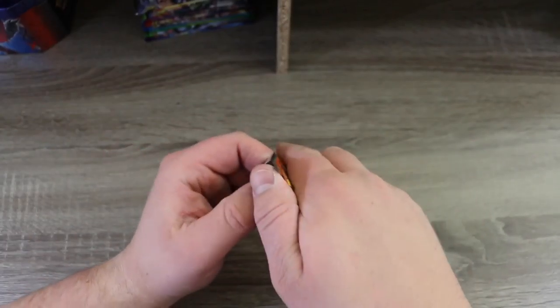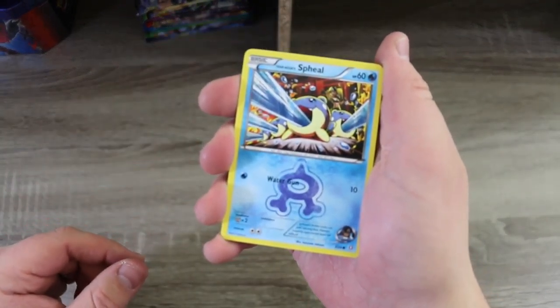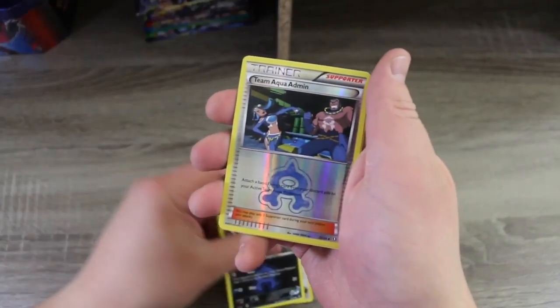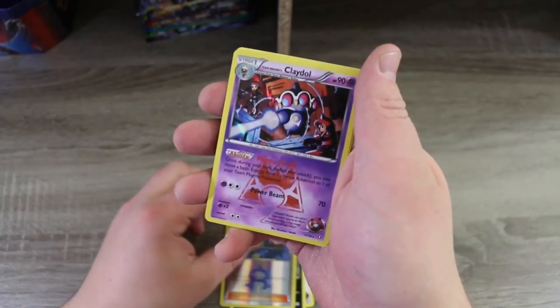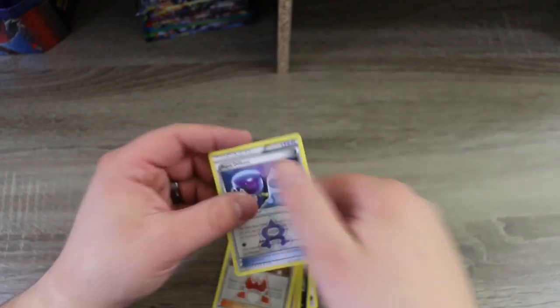Now we head into Double Crisis. Since you can only get Double Crisis by buying that cool little blister pack with four packs, we will be opening all four packs of Double Crisis. I have no idea what the pack trick is, so let's just see what they are. We've got a Spheal, a Zangoose, a Poochyena, Team Aqua Admin, a Holo Claydol — which is the rare — a Team Magma Grunt, and an Aqua Diffuser. I have never, ever opened Double Crisis before, so this is all new — this is fun!